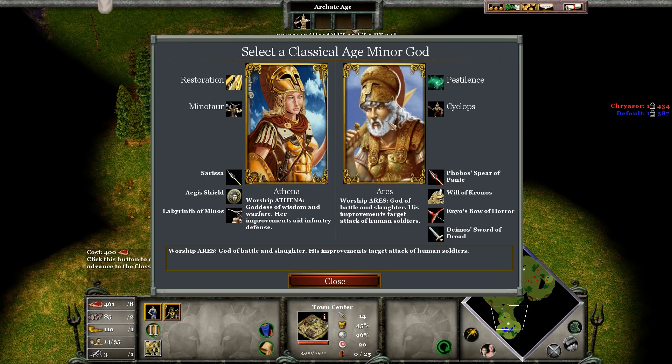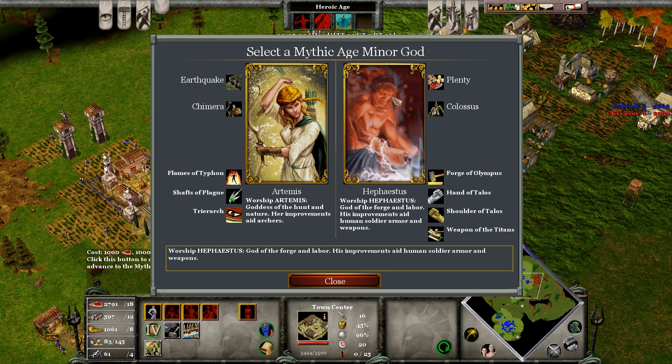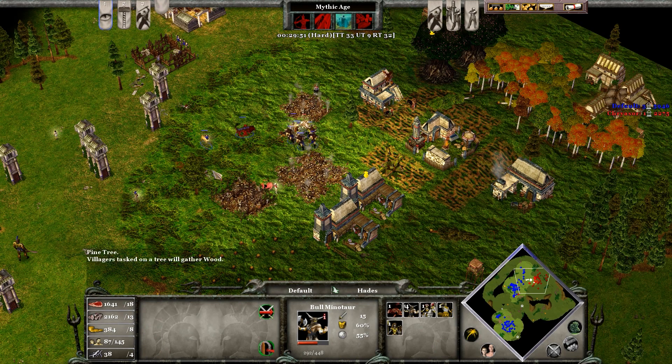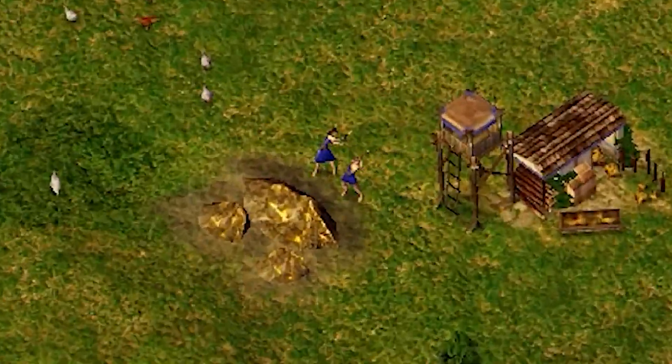Age of Mythology is about taking control of one pantheon of gods and using their supernatural and national military to destroy other gods. We do this by producing villagers to harvest food, wood, gold, and favor.